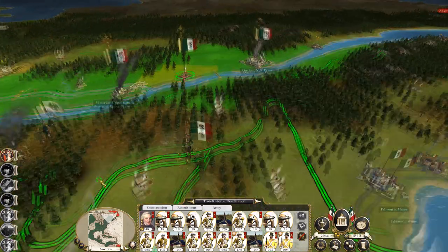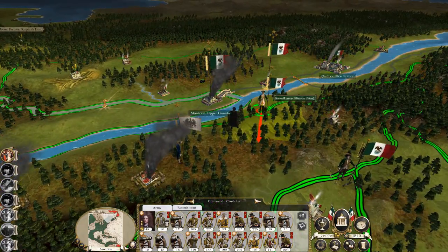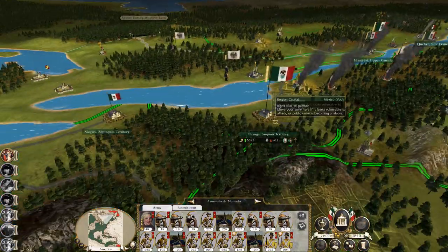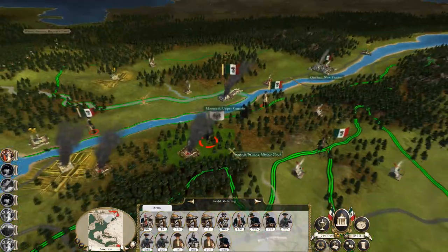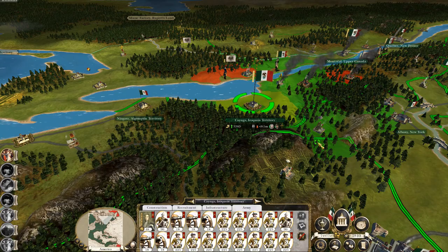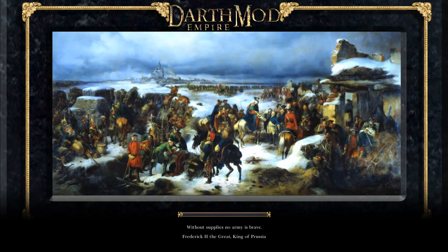Now we're going to have to start moving against the Prussians. Can I move this army out of Quebec? I can — you're not super happy about it. Let's move you over here. To be honest, you can engage them full strength and you're dug in doing nothing. I've got to just keep you on your toes — let's go hit El Wild Mooring. We have to keep the pressure going and we have to keep the offensive. Without supplies no army is brave — this is true. This is going to be an offensive battle against the Prussians — I'm going to be getting up in the muzzle.